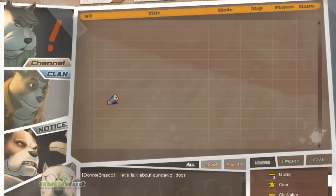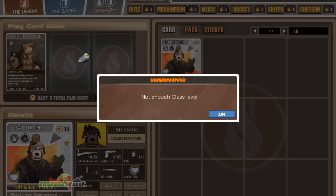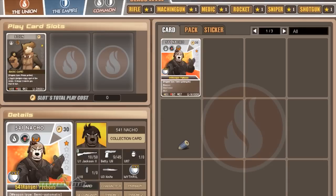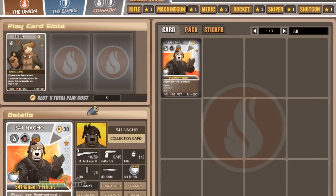Just before we jump into a match, you want to go to your storage page, which allows you to set up which cards you're going to use in battle. You can carry up to three cards into battle and switch between them on the fly with the B key. Right now I've got a Rocketman, a Rifleman, and a Shotgunner set up as my three cards on the Union side. Whatever's in my number one slot on the left will be what I start as when it first loads.